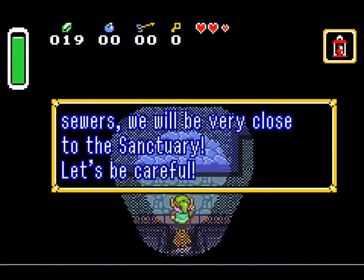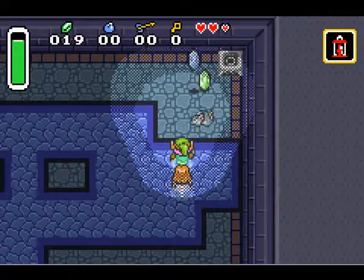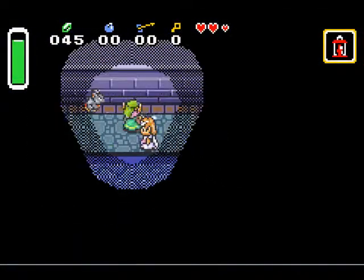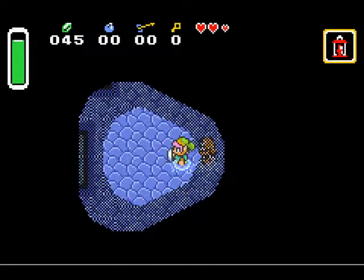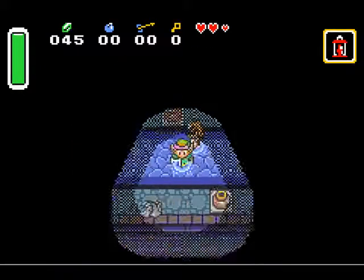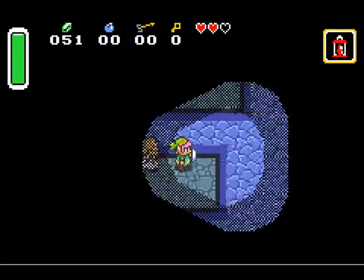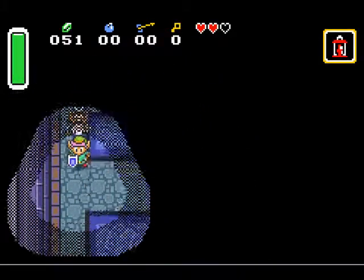And here's the sewers. There's a lot of rats in here — see those little rats? You can smack them like this. They don't enter the water, so if you stand in the sewers and smack them, it's best just to do that. That was a red ruby — it gives you 20 rupees. And this is the red door you've got to go through. I guess I'm going to let this one go over 10 minutes — I'm almost out of here. You don't actually have to kill all these guys; I just like practicing with the sword.